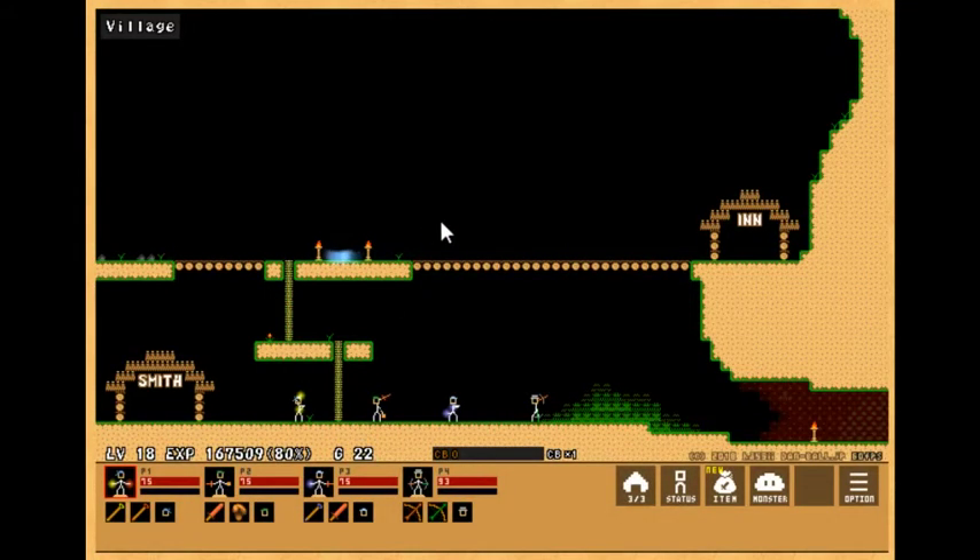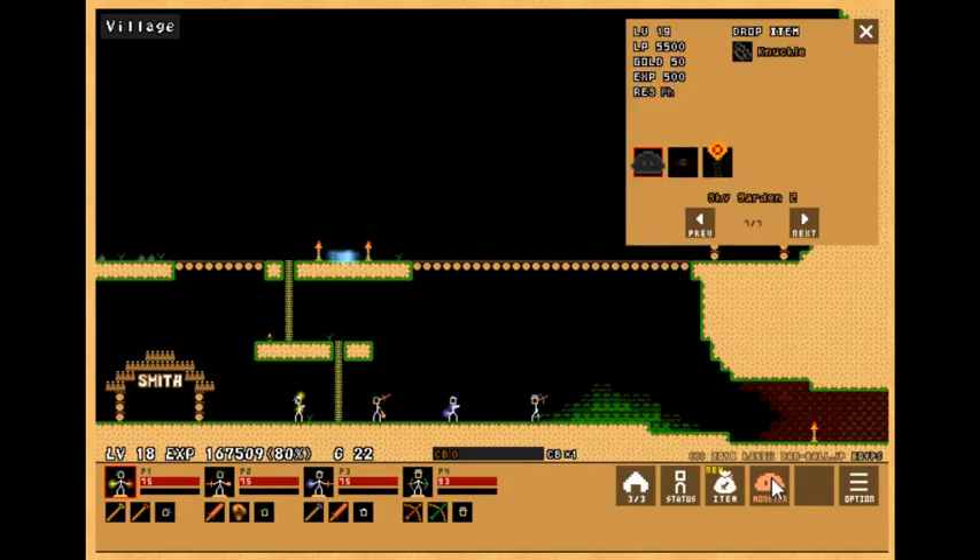Hello everyone, GameDuck here, and welcome back to Danville Updates. Today we have Stick Ranger 2 version 9.8, and today we have a brand new weapon dropped by the gumdrop-shaped boss from Sky Garden 2. This is the first boss, not the chapter boss.